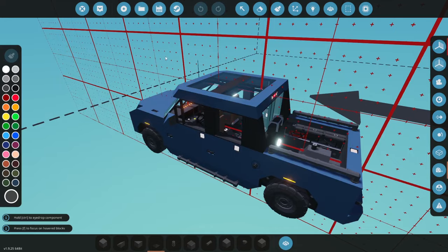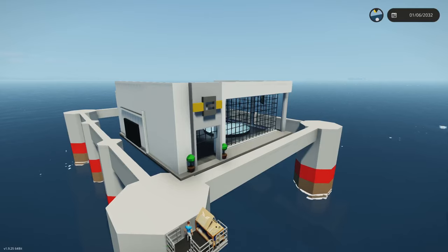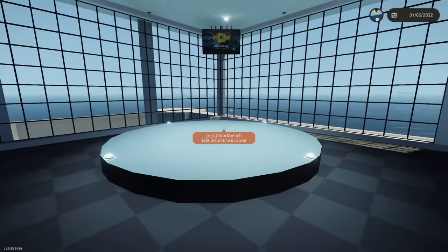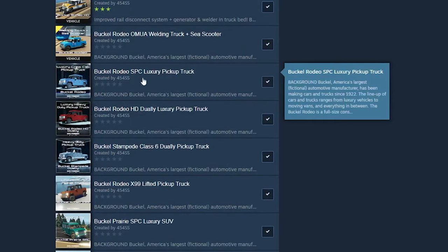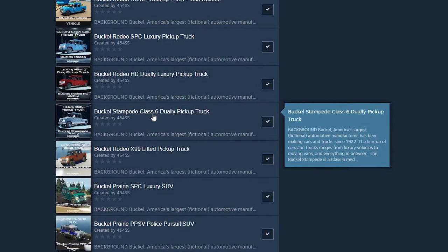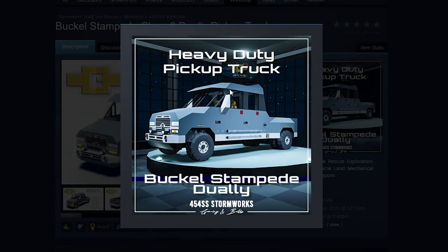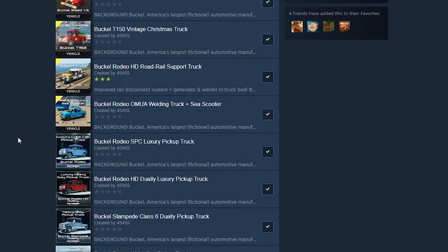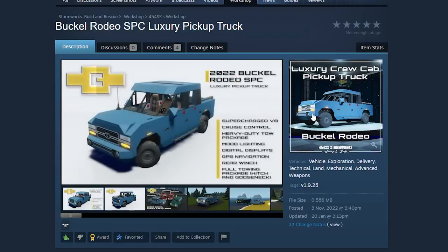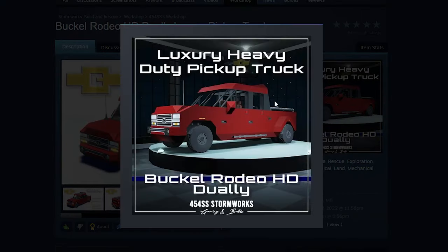I'm going to work through editing and fixing some of this. It is a bit of a thankless job, especially because each of the vehicles that I release or re-release, I place inside my Buckle showroom here. All my Buckles will end up with a nice profile picture. You can see I just released the new picture of the Buckle Stampede here — I do think that looks a lot more flashy, like an advertisement. This type of thing takes a long time to make.